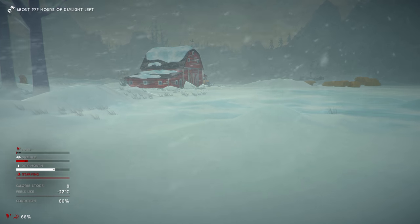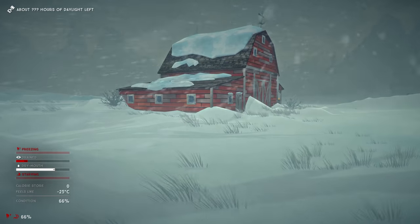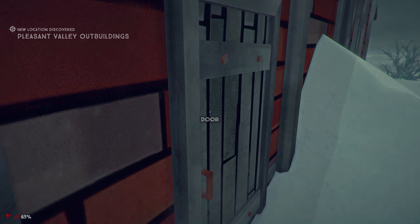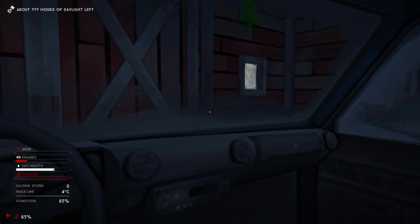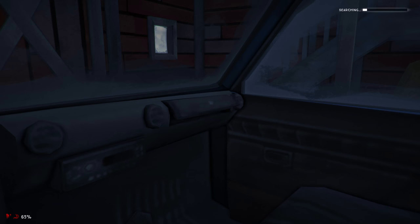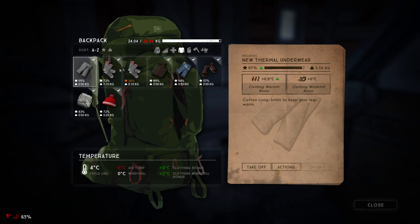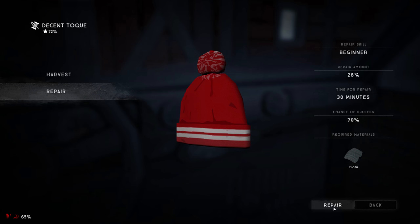Know where the closest bed is. You don't start with a bedroll in Interloper mode and it's very possible you're not going to find one for a long time. Although being exhausted, much like starving, only reduces condition by 1% an hour, being able to sleep and regain your condition is one of the most important parts of staying alive in Interloper mode. Use a map if you need to in order to know how far and where the next bed is — maps will be provided in the description below. Also remember that you can sleep inside vehicles, but most vehicles are extremely cold even when used for rest. One exception is the pickup truck located in the Pleasant Valley Outbuilding's Big Red Barn at the very center of Pleasant Valley.